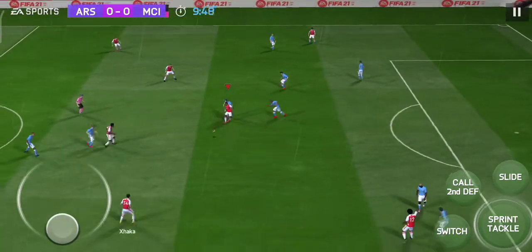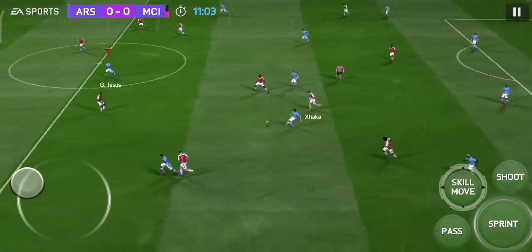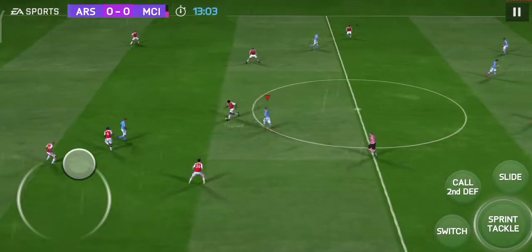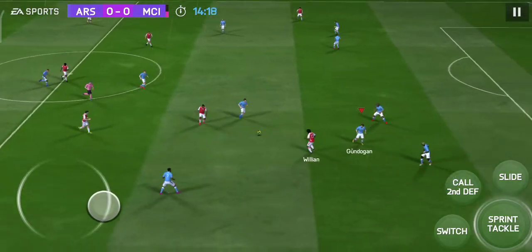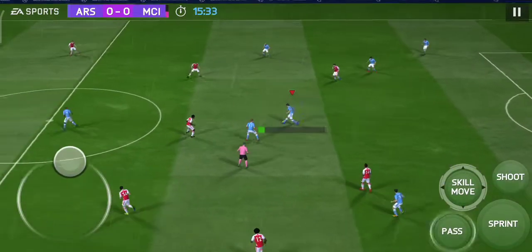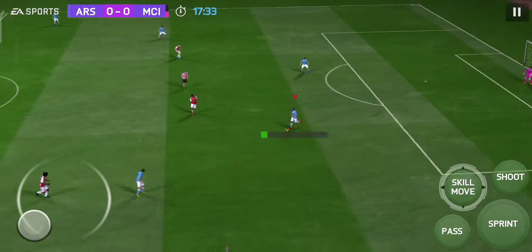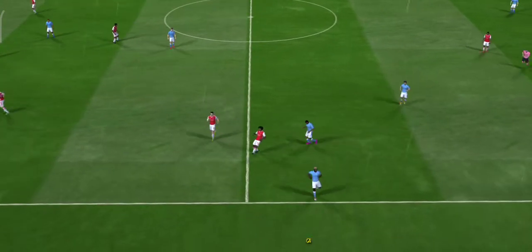The other team are always pushing up looking for offsides. You can always give him the ball — he's got a good range of passes. Couldn't keep it in, it's a throw.